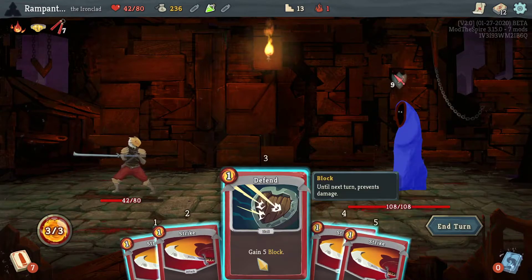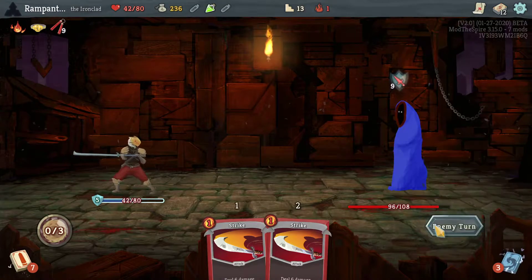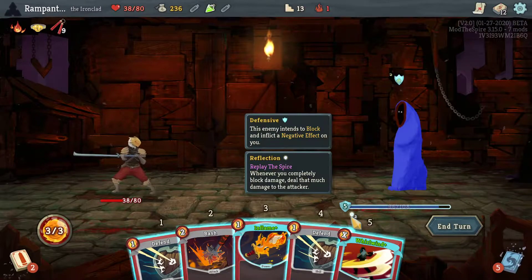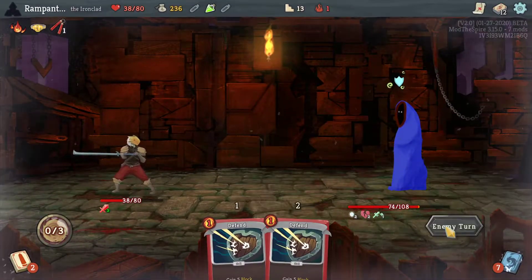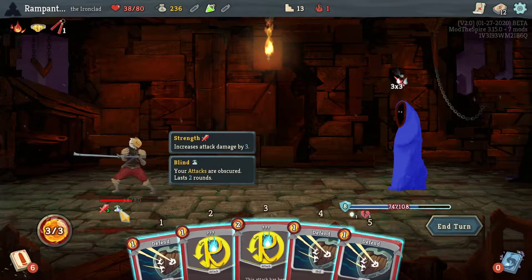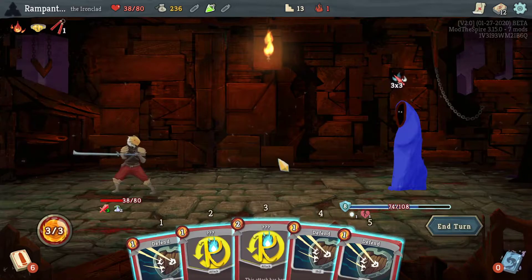So we actually met the Blue Mage before — I don't remember what he does, but we did meet him. Now I'm not entirely sure what his elite form is. Reflective: whenever you completely block damage, deal that much damage to the attacker. That's actually fine because he will not fully block damage. Now Bash is way more important here — this means I'm not taking damage because he took HP damage, so Reflective doesn't work.